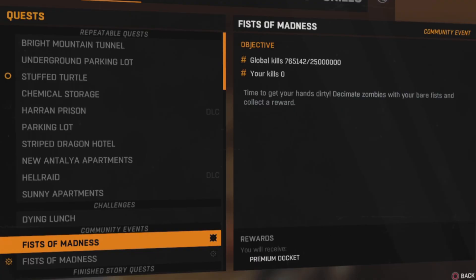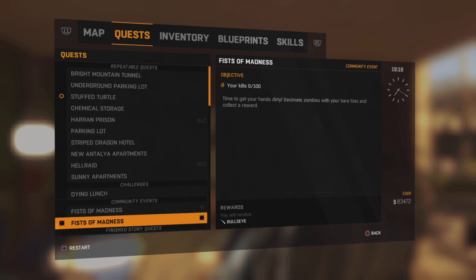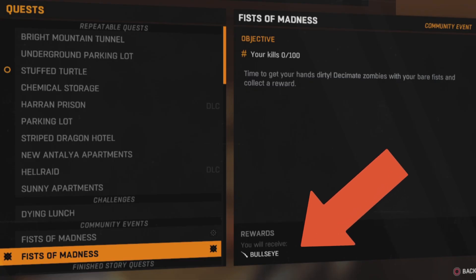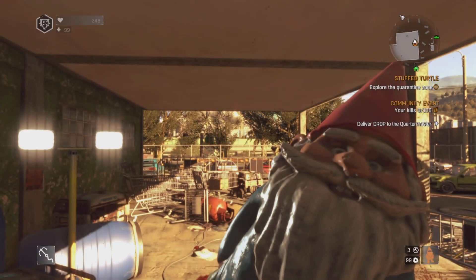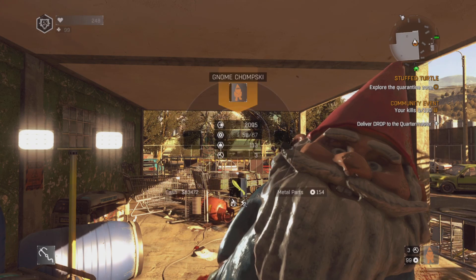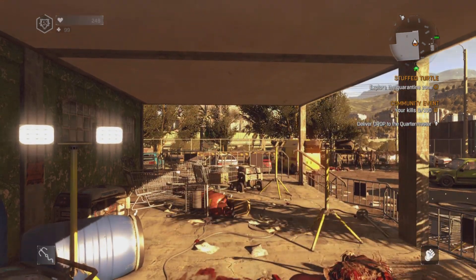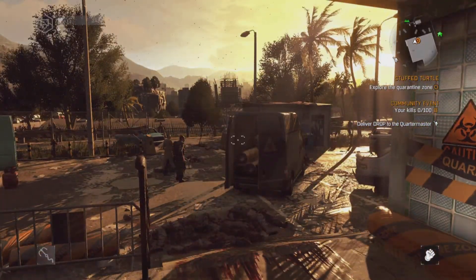The global challenge is going to get us a premium docket and it's basically a hyper mode event. Basically any punches, kicks, and barges are all going to contribute to your kills, and at the end of the event we'll all be rewarded that premium docket. Now the personal event is for the Bullseye Shotgun, and that will happen within the game once you've reached 100 kills. All you've got to do for this event is select a blank spot on your weapon wheel and start smashing skulls.